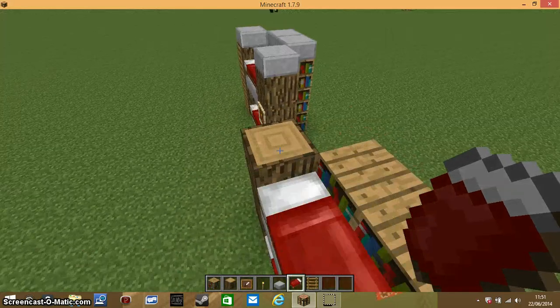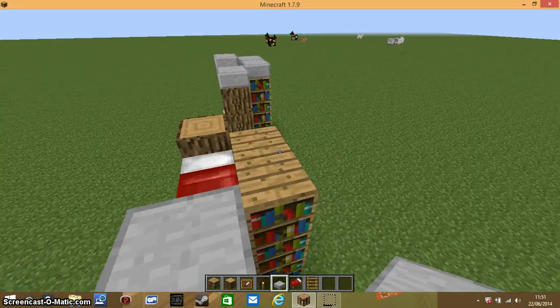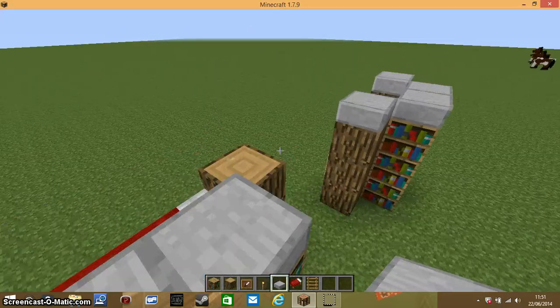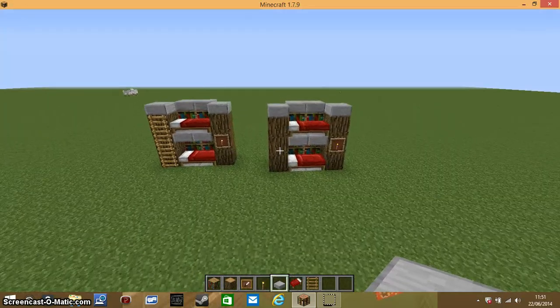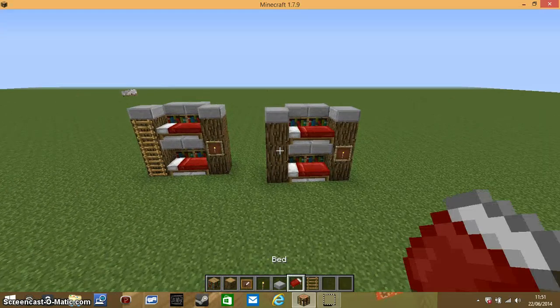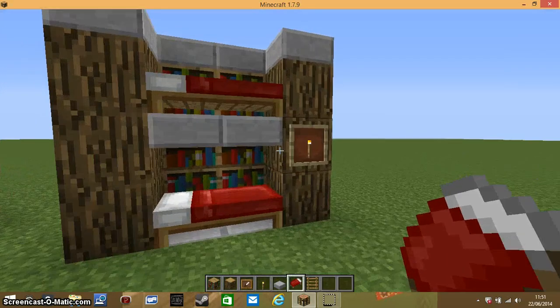Just ignore that message. Then cut this off here with stone slabs and you should have a very nice, stylish bunk bed.